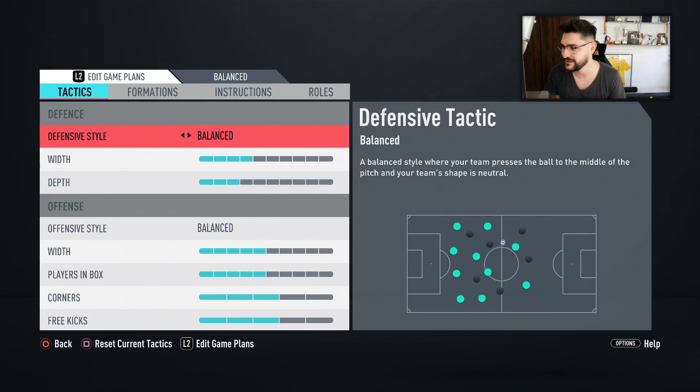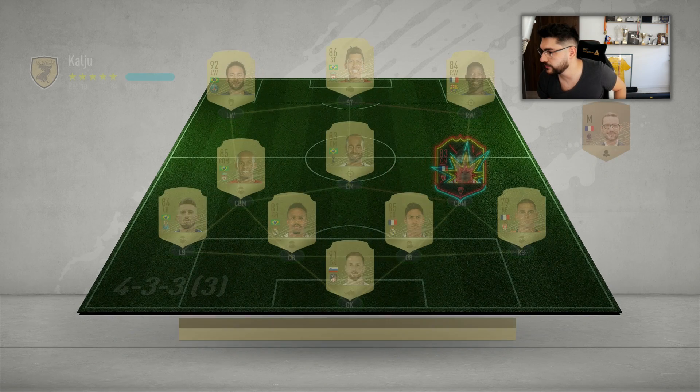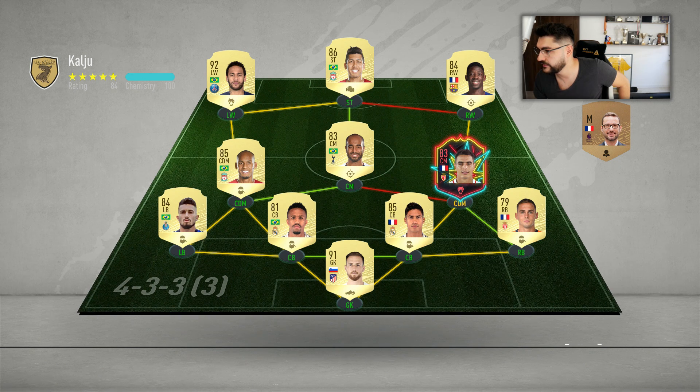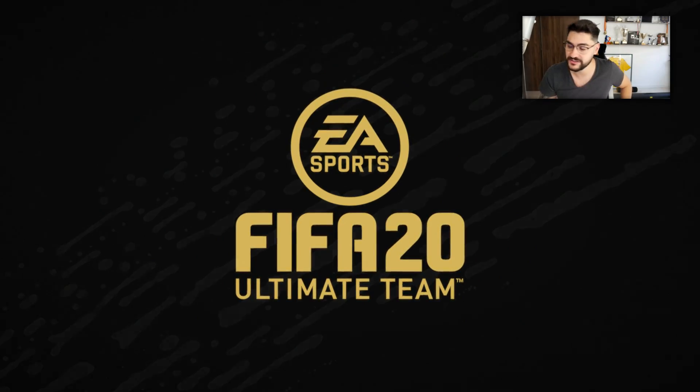Without further ado, let's play some division rivals games and see how good Benyeddir is. Let's see our opponent — he's got Benyeddir also, full chemistry. He's got Lucas, Firmino, Dembele, Neymar. That Neymar is the first big player that we're going to buy — Neymar is incredible.